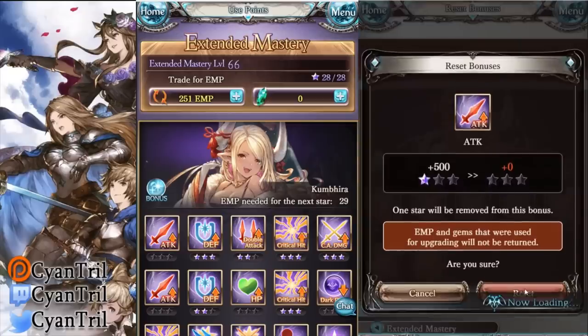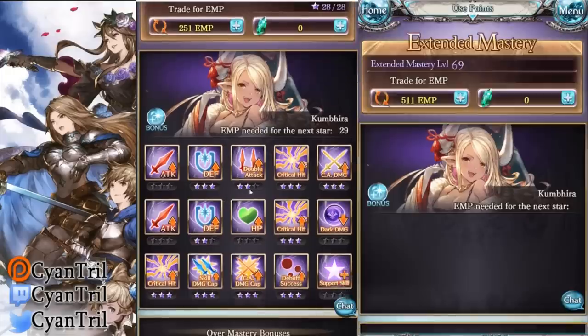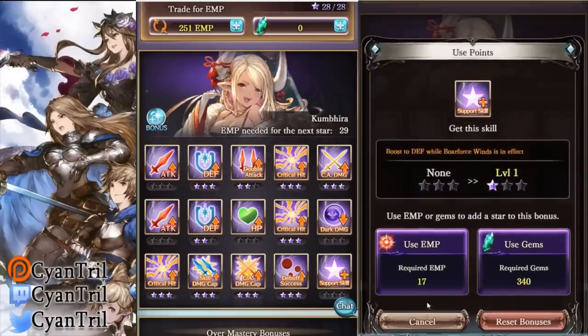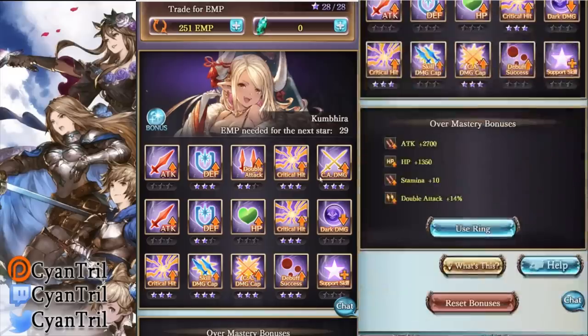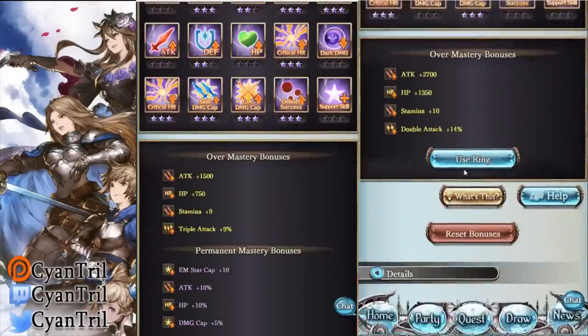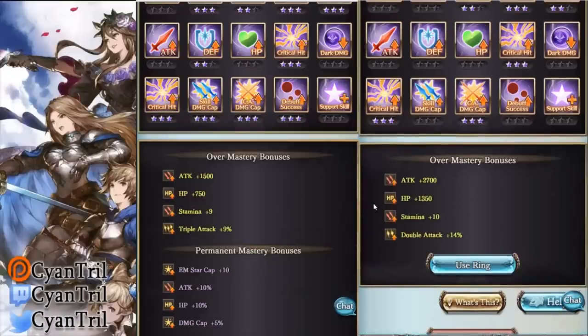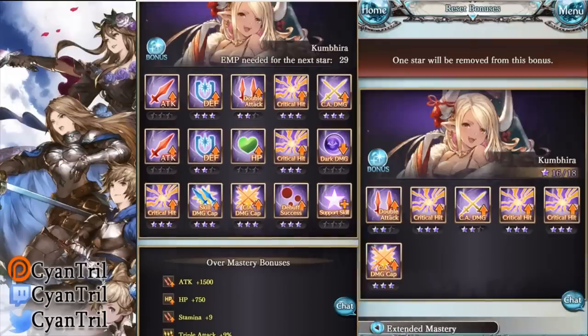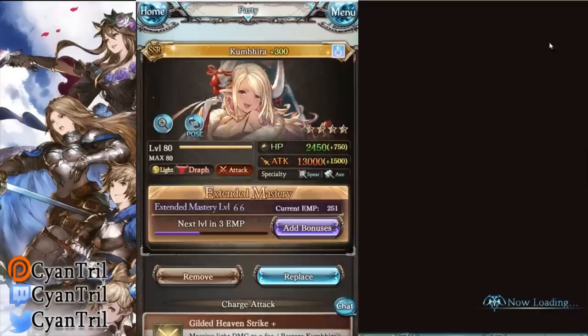Looking at the one on the left: it has crit, max skill damage — doesn't matter — crit, crit, CA damage — doesn't matter — debuff success rate — doesn't matter. The right account has the better rank, but the ranks are fairly similar overall.